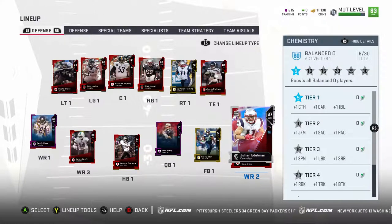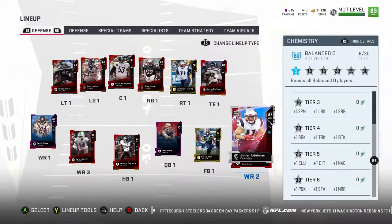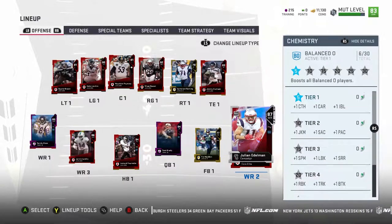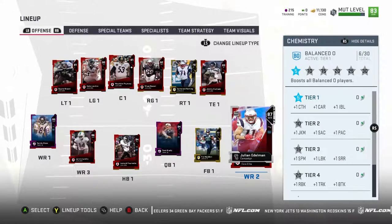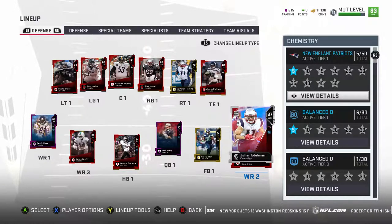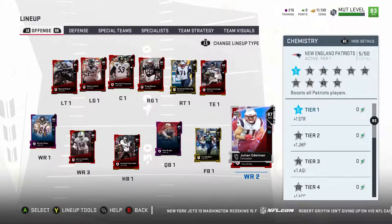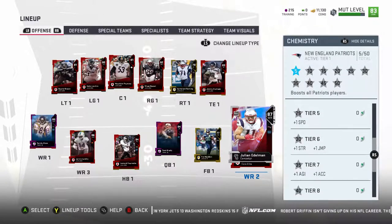If I level up balanced offense all the way, they get plus catch, plus carry, and plus some impact blocking - that's not too bad for this squad. The whole team gets better across the board. Then of course with the Patriots theme I got Moss, a couple Pats linemen, Edelman and Brady, which helps. Right now they get plus one strength as well, so all my Patriot players get a bunch of boosts.